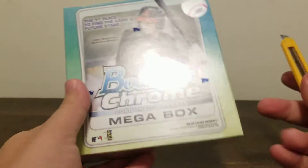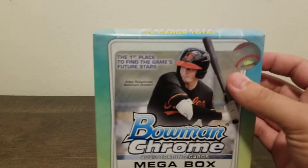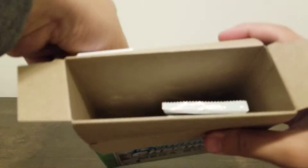Five packs in here — regular Bonechrome — then you got the Megabox packs, two of them. Both of them have five cards, so all of them have five cards and there's only 35 cards in there. These things can go up in price. I don't know if there's a box — I don't know if that means anything.